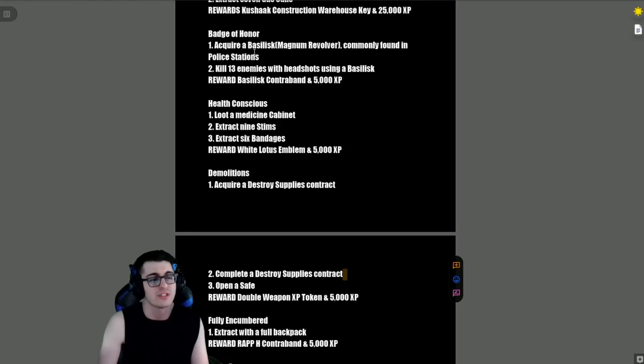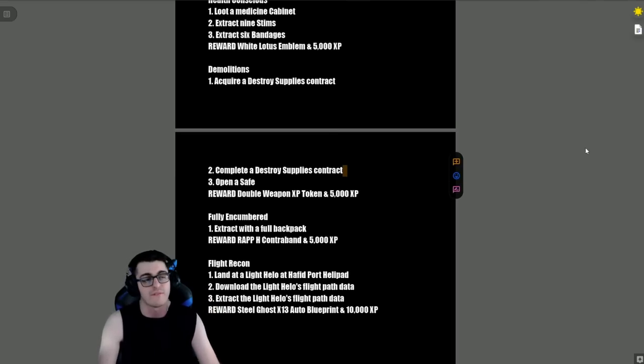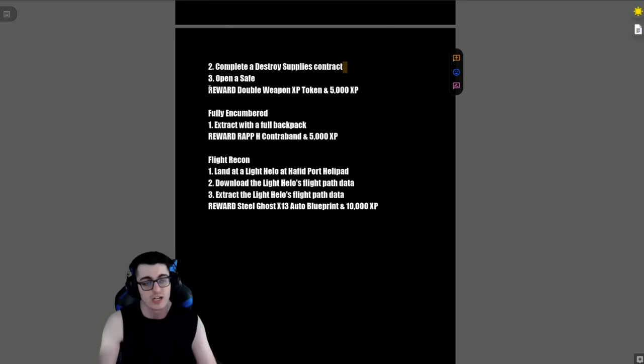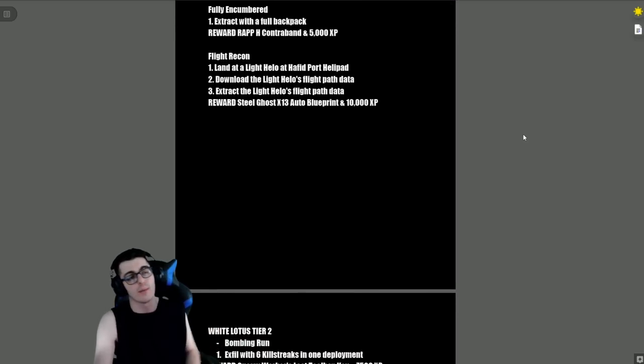'Badge of Honor' — acquire the Basilisk pistol and kill 13 enemies with headshots using it, reward is a Basilisk contraband and 5,000 XP. 'Health Conscious' — loot a medicine cabinet, extract nine stims, and extract with six bandages, reward is the White Lotus Emblem and 5,000 XP. 'Demolitions' — acquire and complete a Destroy Supplies contract and open a safe, reward is a double weapon XP token and 5,000 XP.